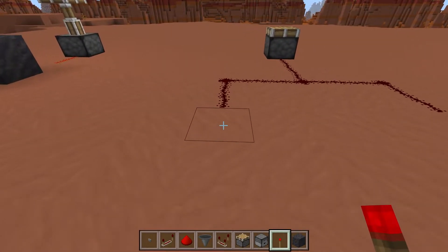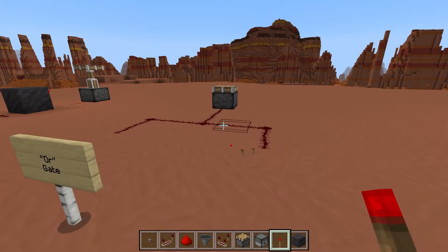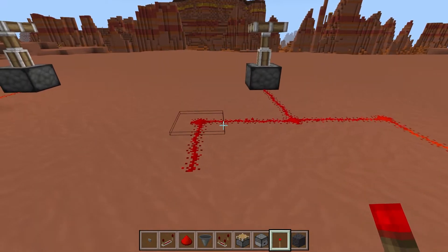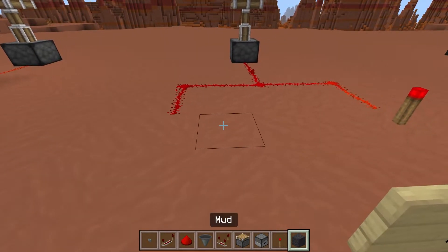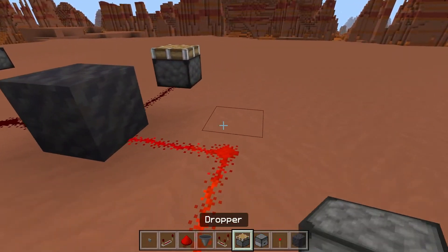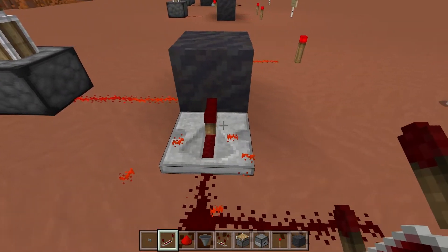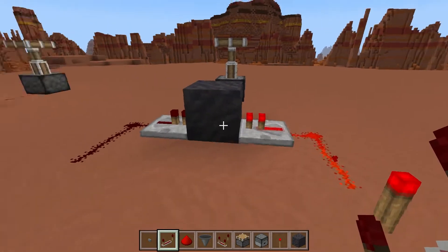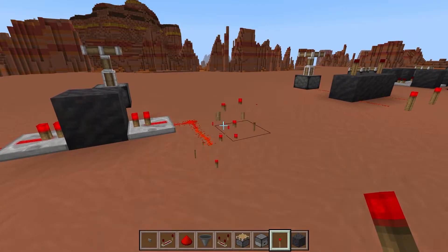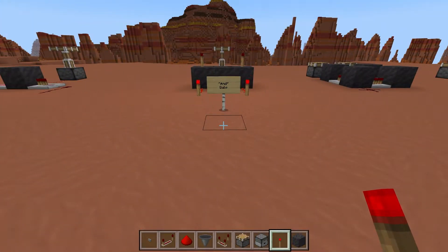Next up is the OR gate, also very simple. Whether you place a power source here or a power source here, you will power the device. Sometimes, however, you don't want the signal coming all the way over, so how you can avoid that is by placing a solid block in the middle of the signal path, putting a repeater on each end — that will stop the redstone signal from flowing but you can still power the device from either side. That is an OR gate.